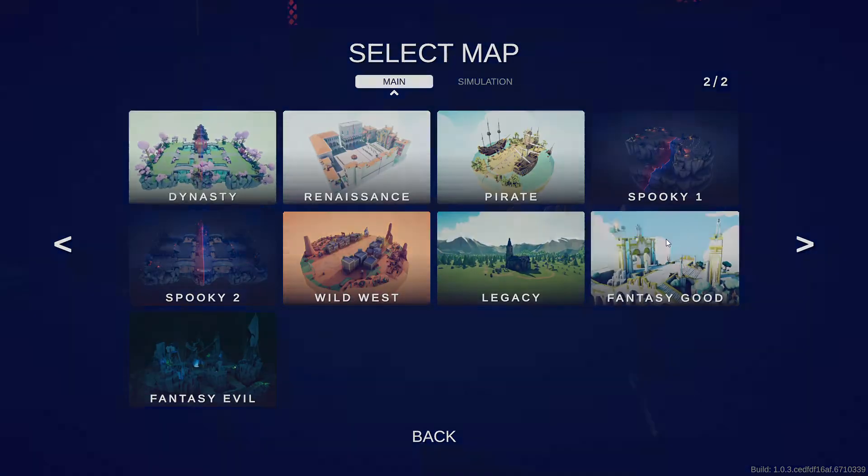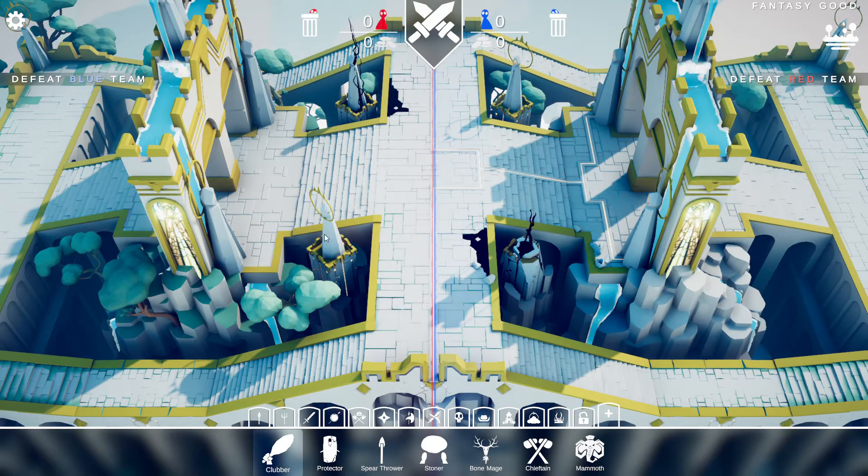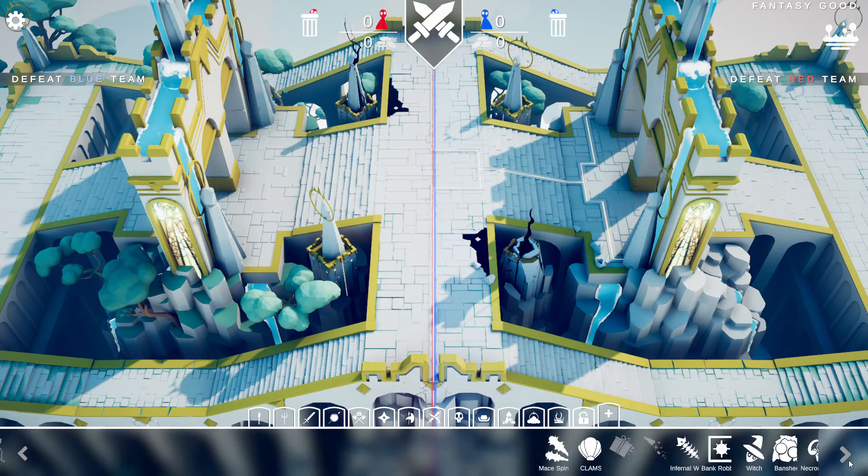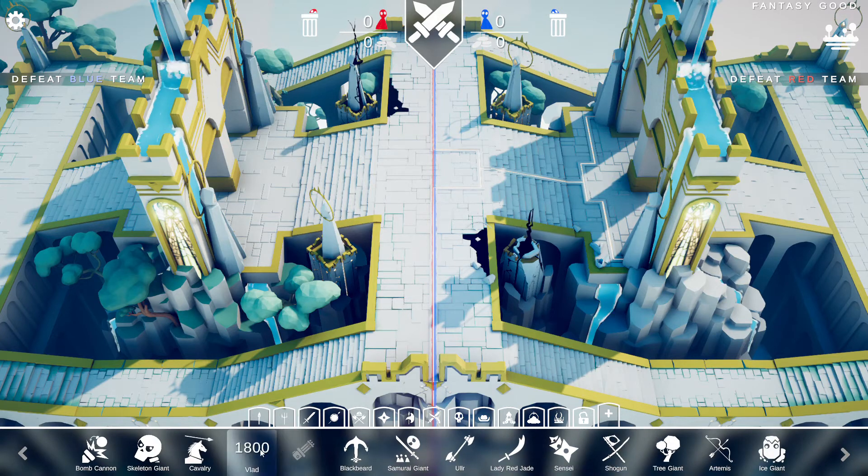There's also the Simulation campaign, Wild West campaign, Legacy, Fantasy Good, and Fantasy Evil. But for now we'll go into the sandbox and hop into Fantasy Good. I just showed you how to unlock it, so this is where these guys are.